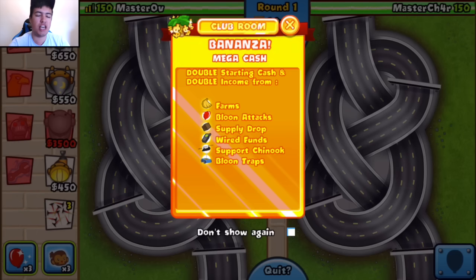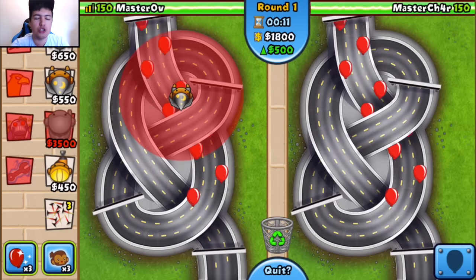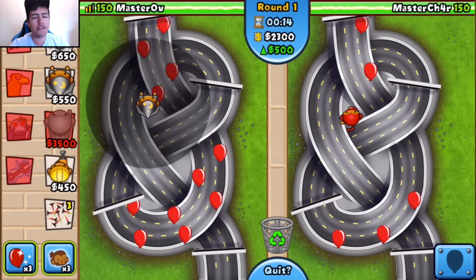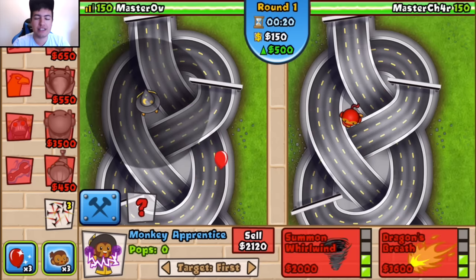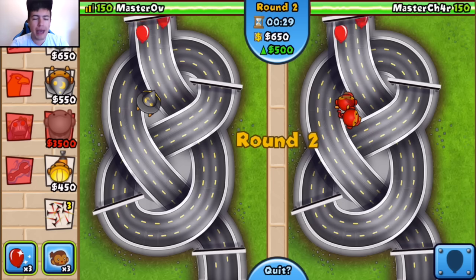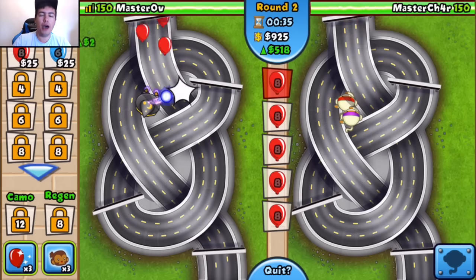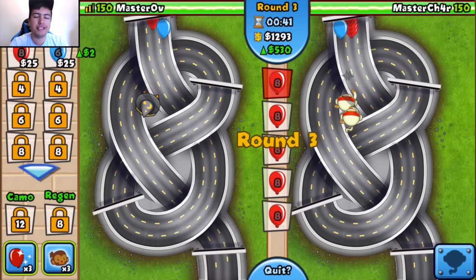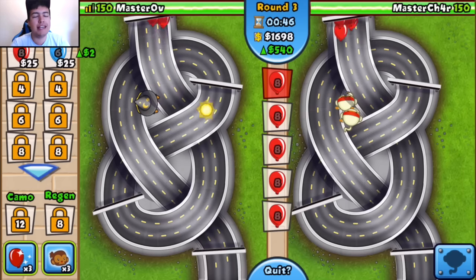We're actually playing Bananazar mode, which doubles starting cash and doubles the income from basically anything you do, which means in this game mode you get a hell of a lot of money. So we're going to be able to get loads of cool stuff really quickly and basically upgrade so fast and go really, really late game. I'm using the cannon, the apprentice, the super monkey, and I got the engineer in my reroll — not a bad load but nothing amazing. I'm sending reds, getting two per red instead of $1, and $12 per black rather than $6, so we'll be able to get double the stuff.